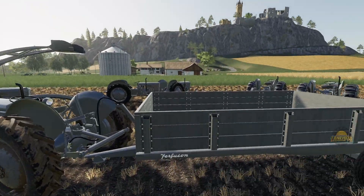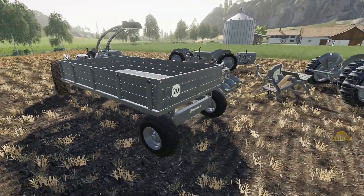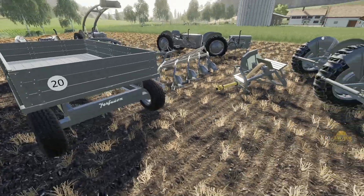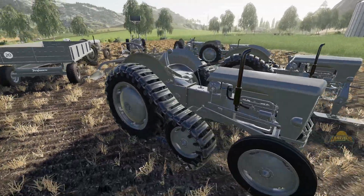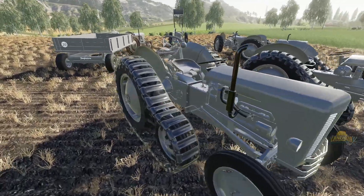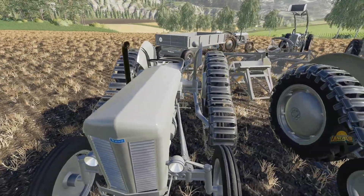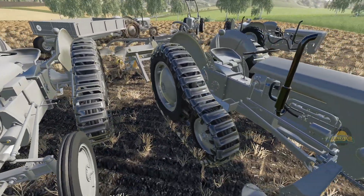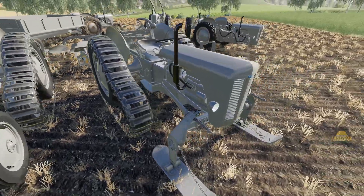So we'll get on to some of the implements now. Obviously it comes with a trailer - this holds 3,000 litres, just a small probably homemade trailer. Half-track version of the 3D - pretty cool, adds an extra axle there that kind of swings off the rear. Half-track with skis for snow seasons - yes, I look forward to giving that a try.